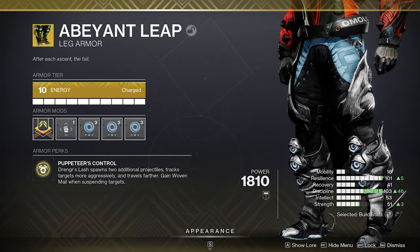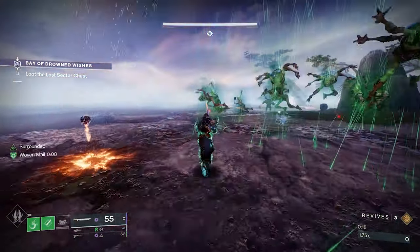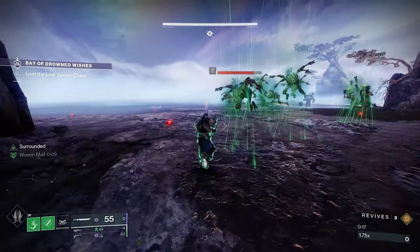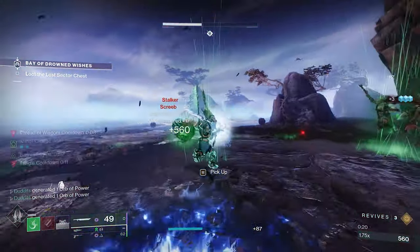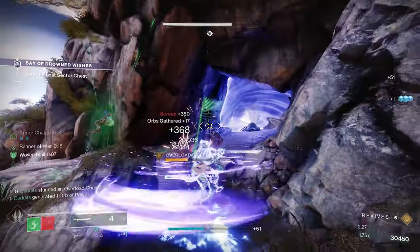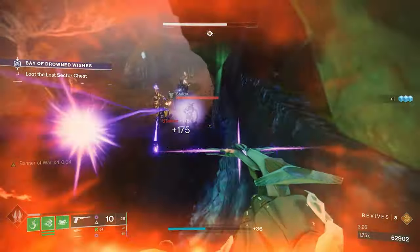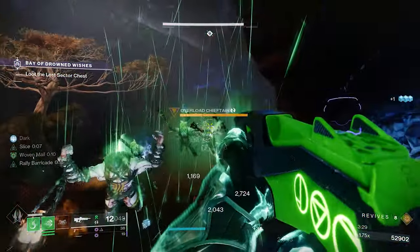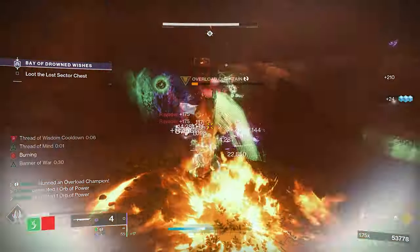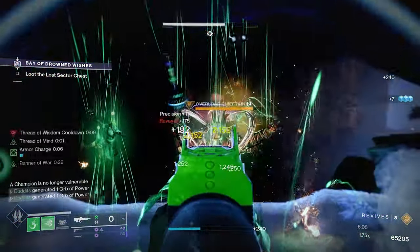You can pair this really nicely with Abeyant Leaps. These give you Woven Mail every time you suspend something, and it improves your Drengr's Lash. So for perks like Surrounded, this is absolutely perfect — you've got everything suspended around you, you're going to proc your Woven Mail, you've got your Surrounded going, and probably your Frenzy as well. Get your enemies suspended, get them unstoppable or overloaded, and you're going to get that Surrounded going. You're well protected by the Woven Mail, and on top of that we're going to have Banner of War going as well — Woven Mail, healing, and an absolutely massive amount of damage via Frenzy and Surrounded.